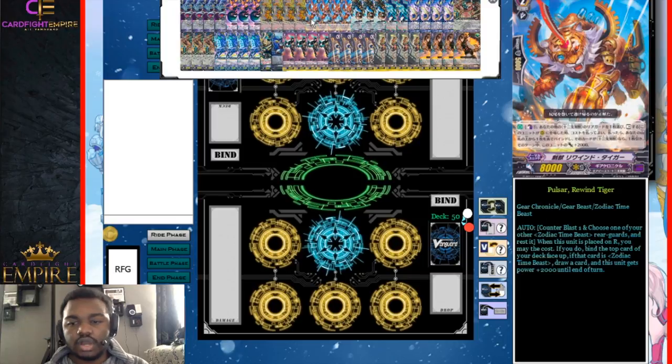Then we have four Pulsar Rewind Tiger. This card came out in GBT-11. It is a Zodiac Time Beast 8k. The reason why we run this at four is because we always want to have one in our hand in the early game — it's just such a plus. When this unit's placed on rear guard, you counter blast one and choose one of your other Zodiac Time Beast rear guards and rest it. Then you bind the top card of your deck. If the card you bound is Zodiac Time Beast, you get to draw a card and it gets 2,000 power. So not only does it become a 10k attacker on your grade two turn, you get to draw a card just for placing it, which is a plus one.